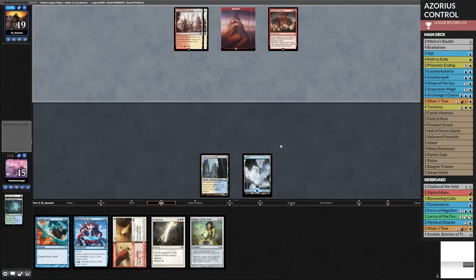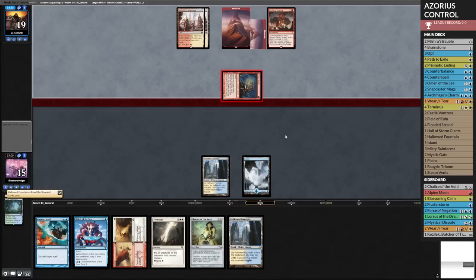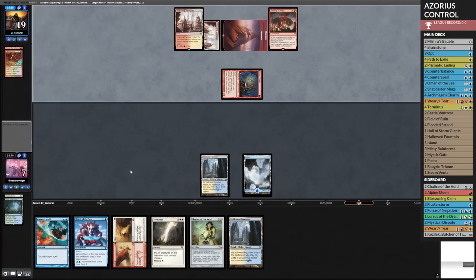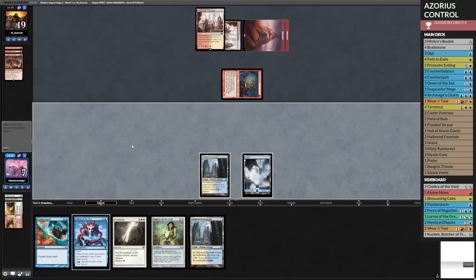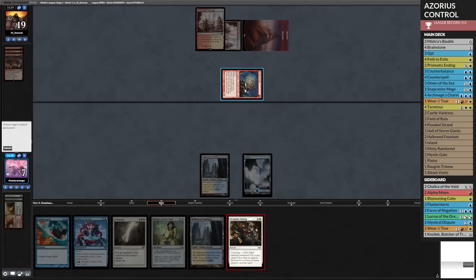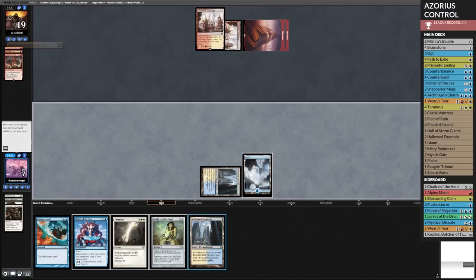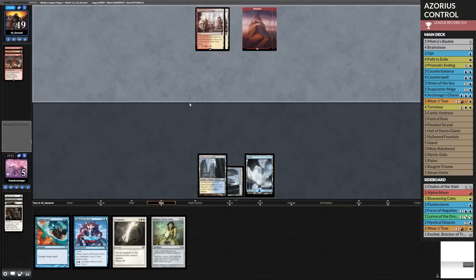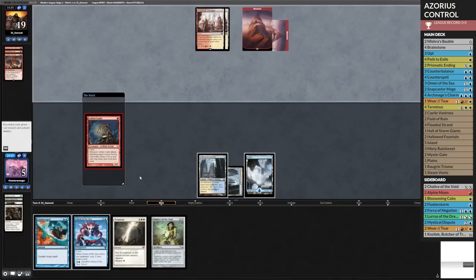Oddly enough, I kind of need Goblin Guide to resolve, I think. It's like I shocked it in — I'm down to 10, then down to 7. If I don't counter that, that actually really hurts. Down to 7. Shocking this in would put me at 5 — that's pretty dangerous, but I think I have to. Now they're just going to double up spells, and I'm hoping I can play Chalice of the Void or something. Got to counter that.